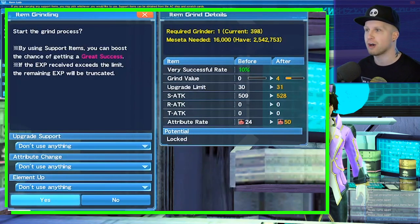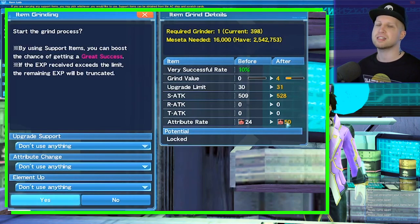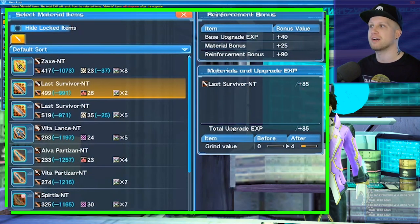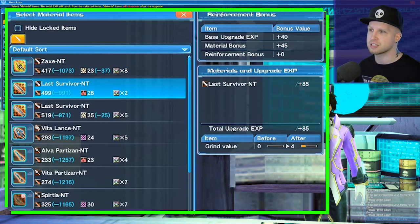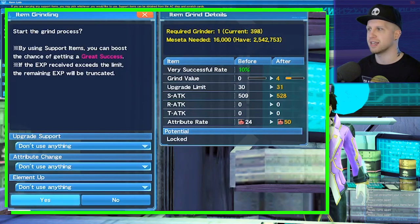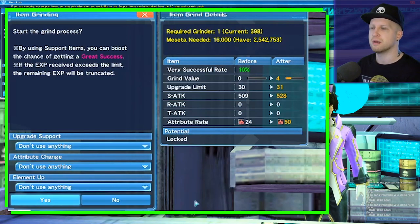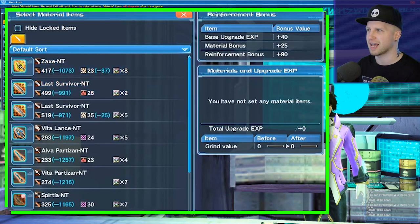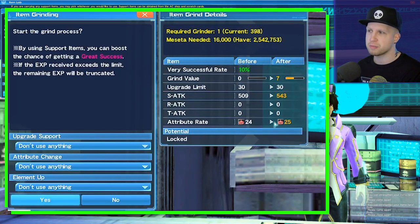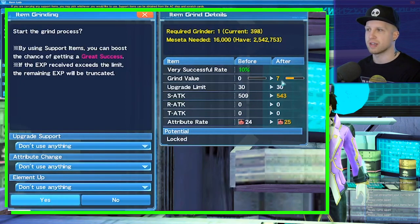It only goes up by one value, so 24 to 25, but if we take another weapon with the same attribute — a fire weapon into a fire weapon — you can see it instantly gives a whole lot more. So it pays to have the same class of weapon and the same element if you want to increase that attribute a lot more. With a duplicate it increases pretty much tenfold. The limit seems to be 50, and then you have to pour special items in to increase it past that. I think 60 is the top tier for elemental damage but I'm not entirely sure.